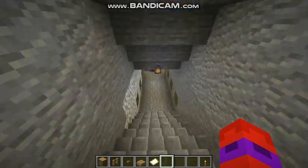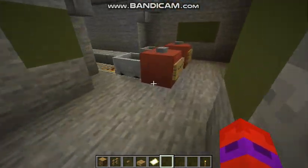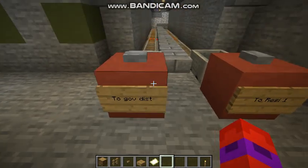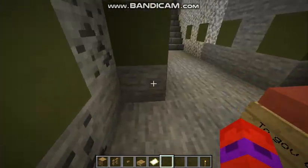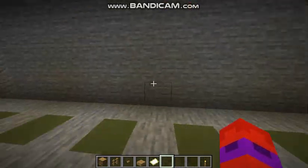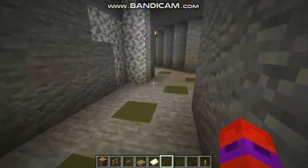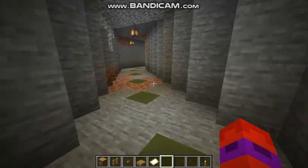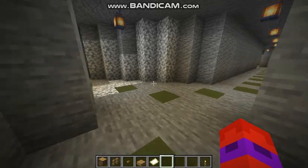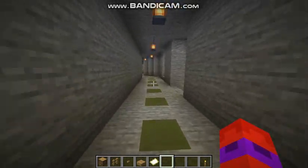Anywho, if you take these stairs down, you run into a part of the rail line. One of them goes back to the government district, the other goes to Residential 1, which doesn't really have anything in it. Anyway, the other homes area is basically just meant to be a place where you can dig in wherever and just have a home.